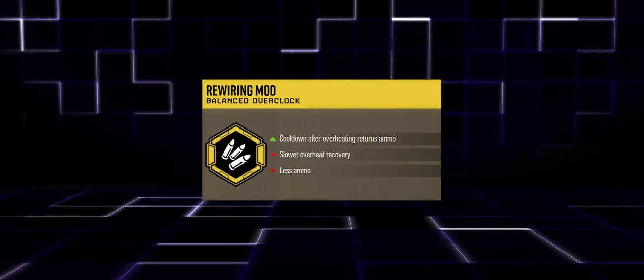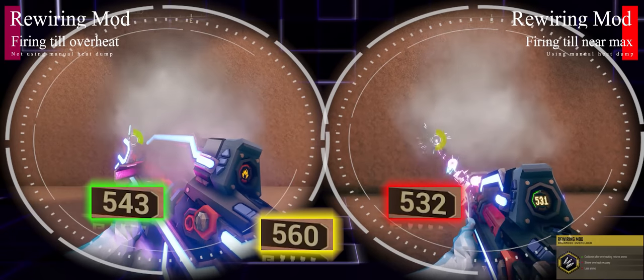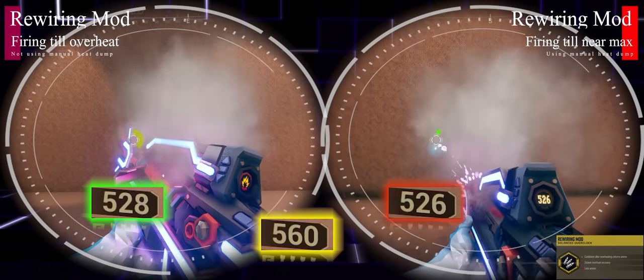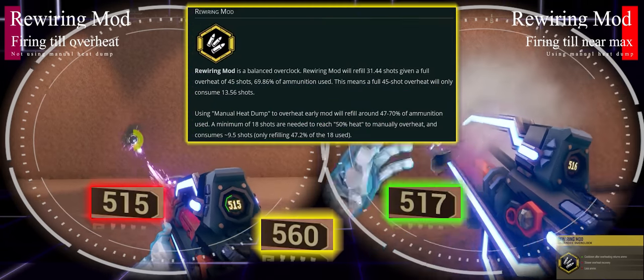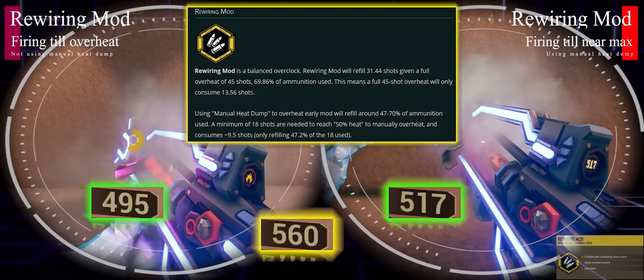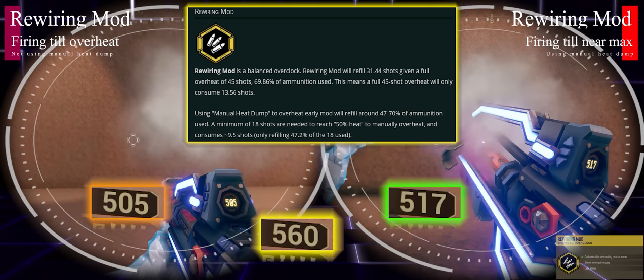Rewiring Mod can give us a huge damage potential because we're refunding our ammo. Yes, it gives us the drag of needing to overheat or use manual heat dump, but that damage potential over a long run or elite deep dive can be quite ludicrous as you keep refunding ammo back — and manual heat dump can make this even better, not only saving more ammo but saving time, as this simulation shows.